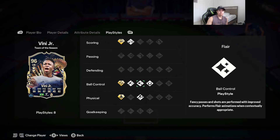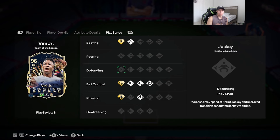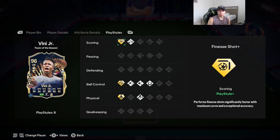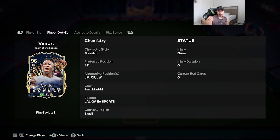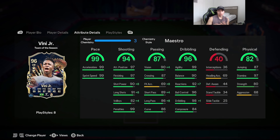The play styles Vinny comes with: chip shot, rapid, flare, first touch, and trivela — all on basic. The three gold play styles are quick step, technical, and finesse shot. For chemistry style, we're going to give him the Maestro. Shot power goes up to 98, long shots to 99. It boosts the passing category — vision to 94, short pass to 93, long pass up to 94 as well.